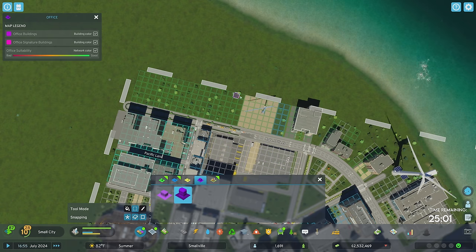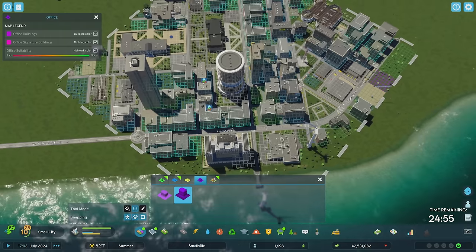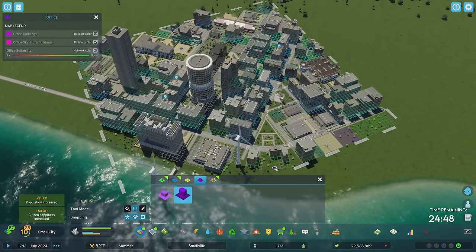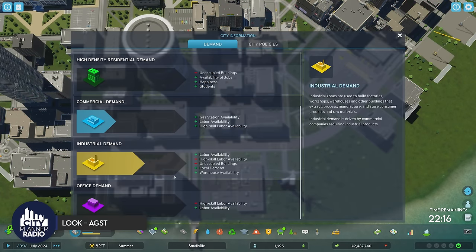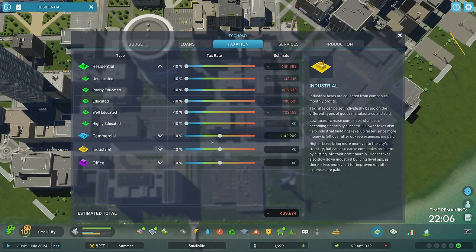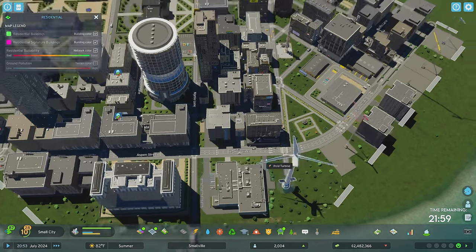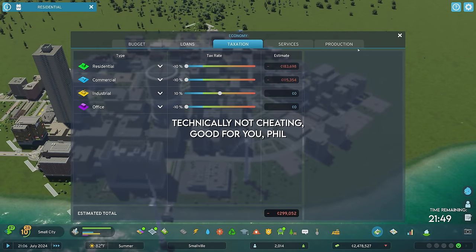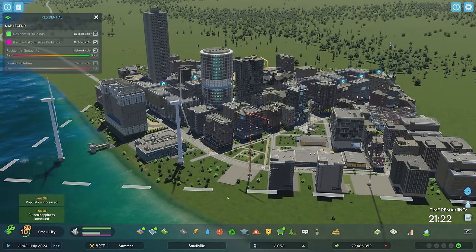We have basically no offices in this entire city right now, and it seems like we should be able to grow one at this point. I want them along the coast because I think they'll look cool there. I'm kind of baffled as to why we're not seeing any offices — ah, lack of high-skill labor. I'm going to subsidize people moving in here for a while. And offices as well — I really want offices. That did the trick! If you just pay the offices, they will certainly move into the city.